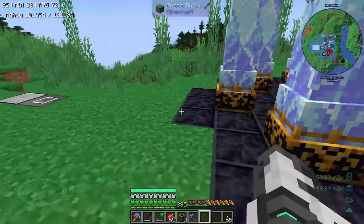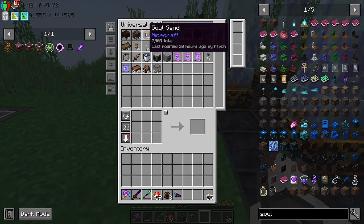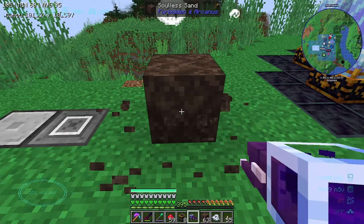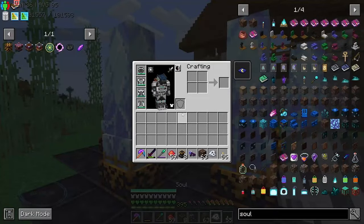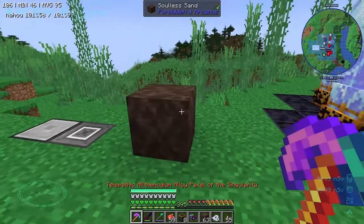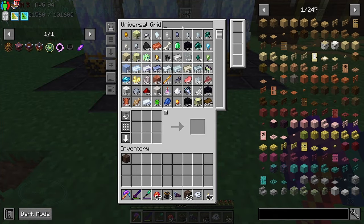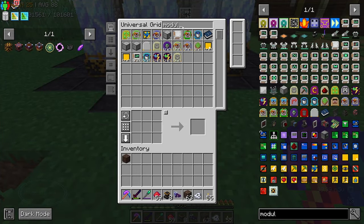You place the soul sand down and then right-click on it, and over time you get these souls. There's a really easy modular router setup for this - I do everything with modular routers. Let's make two of those.